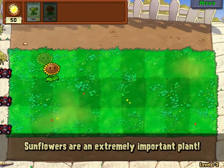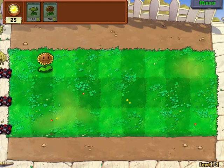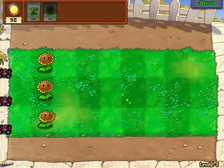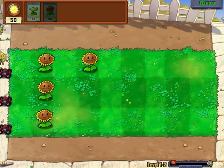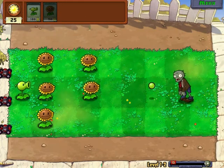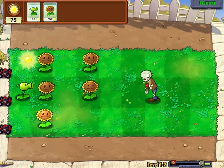Now we have three rows to deal with. Some people usually try to keep their sunflowers to the back, and I actually did for a long time — until I learned that sunflowers are basically your least priority, and the offensive plants are your most priority. So why not put them at the back? I thought, wow, that's really smart. Now I've devised this strategy to put all my good plants at the back, and all my sunflower plants at the front.